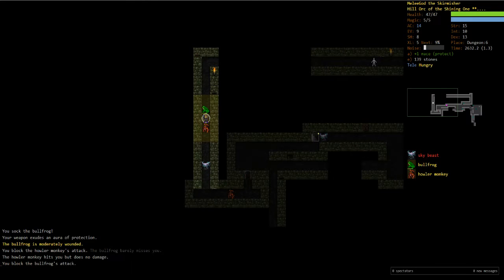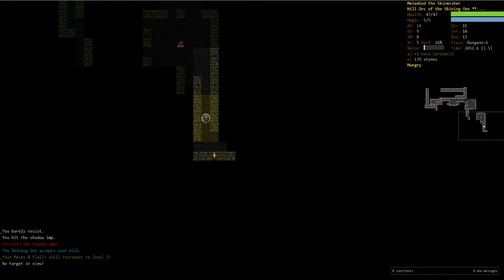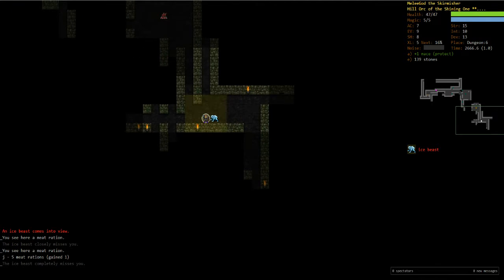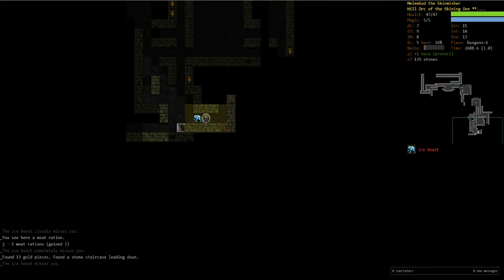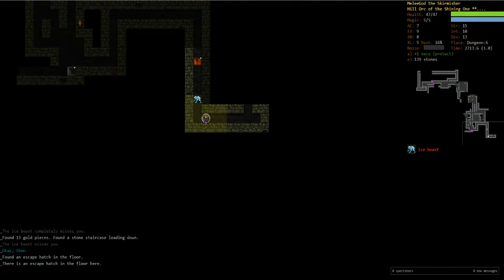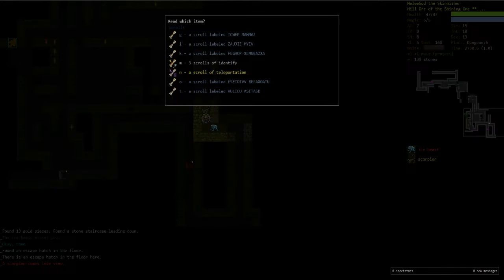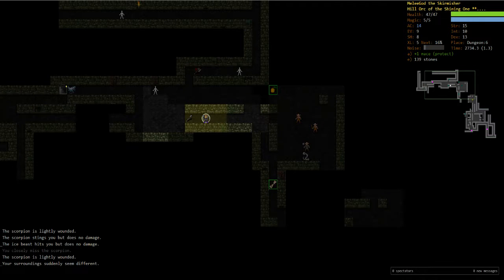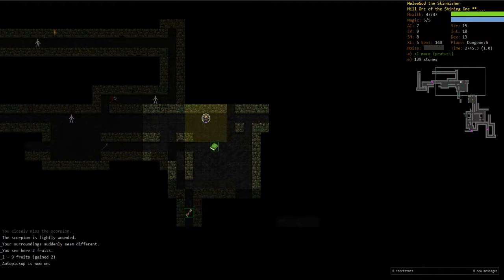We're gonna read another scroll of teleport here — we can't fight these, not all surrounded like that. We can do the shadow imp. Eat some food. So we are fairly screwed right now — can't seem to find a staircase that goes up. We're gonna use our last scroll of teleportation. Back here — we're gonna try this way. There we go, auto-pickup. One bullfrog's not terribly scary.